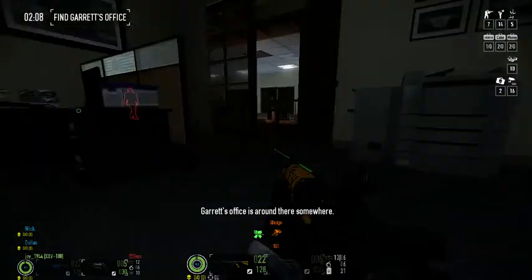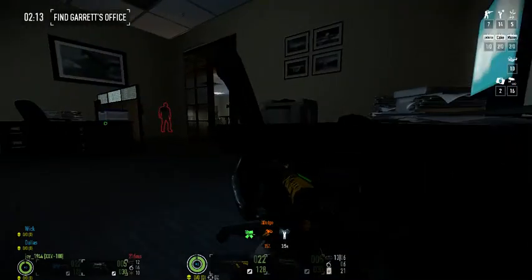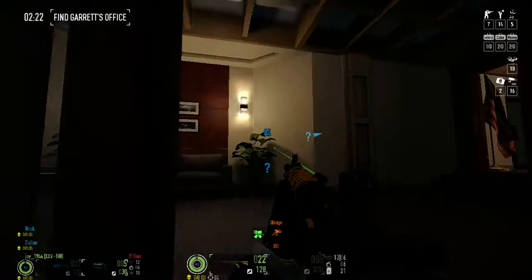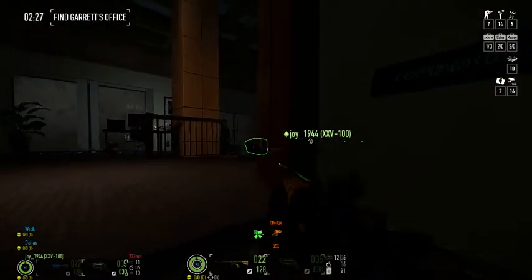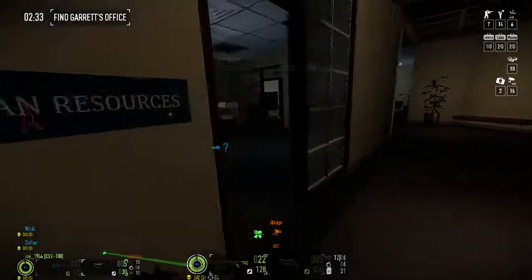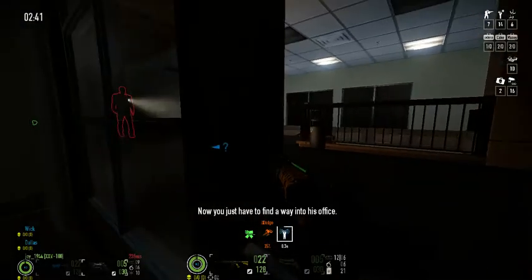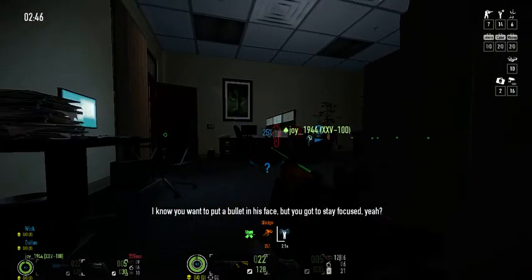Brad's office is around there somewhere. I've got to find the Nacht. There's a guard — careful. Now you just have to find a way into his office. I know you want to put a bullet in his face, but you've got to stay focused, yeah?